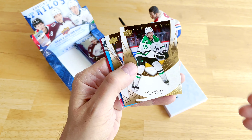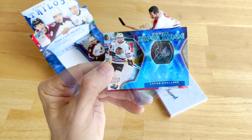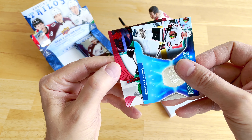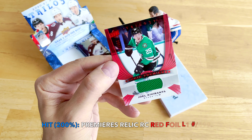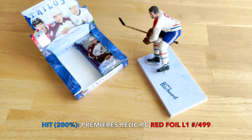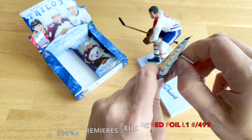Joe Pavelski again, Carter Hart, and the Lucas Carlson. Behind the Carlson we do in fact have a rookie and it's a jersey — none other than Kivi Ranta. A rookie premieres Level One of Kivi Ranta, numbered to 499. Good product for rookies I must say, but only six packs — three packs on either side, which is very slim.